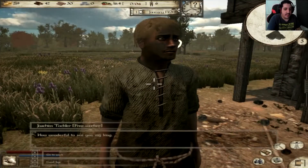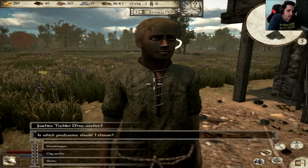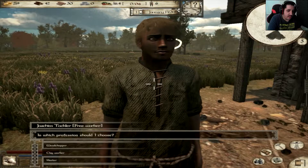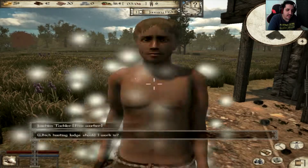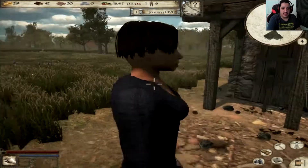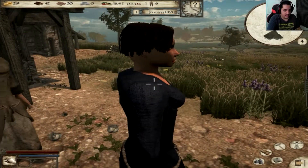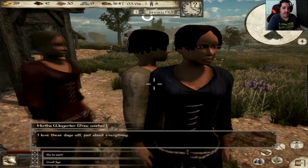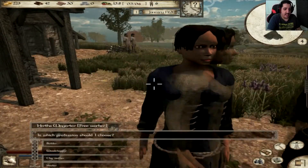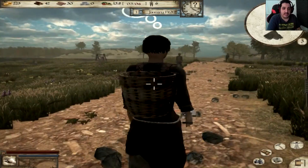What is your name? Your name is Jochem Takler. I want you to work as a hunter — Hunter's Lodge 1, there you go. And now for you, young lady — I want you to be a clay worker. Clay Pit 1, there we go.